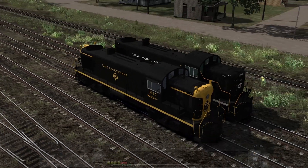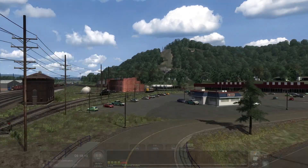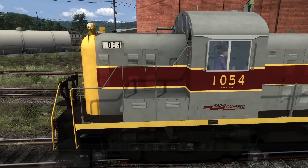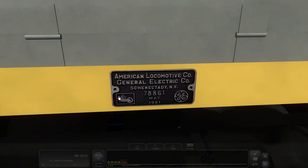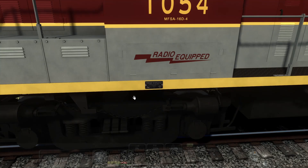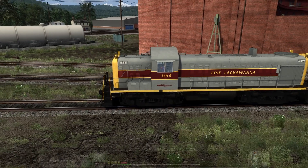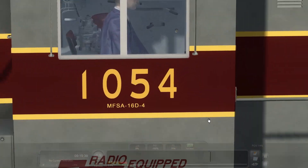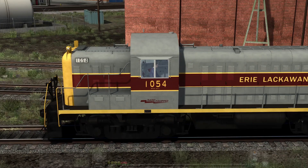They look so good, man. I love Alcos - makes me giggle. Going back over to look at this one, got the builder's plate down there. American Locomotive Corporation, General Electric Co., Schenectady, New York, which of course is where these were built between 1950 and 1952. Erie Lackawanna's numbers on these were 914 through 933, and then they skipped to 1005 to 1056. And they have got it right - because this is like the second or third to last one they had, obviously being 1054.